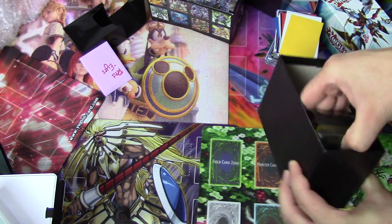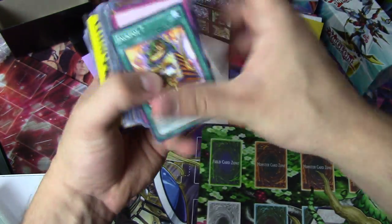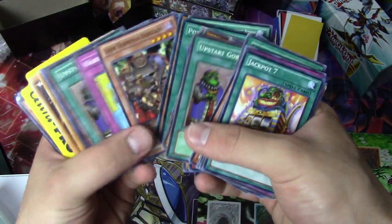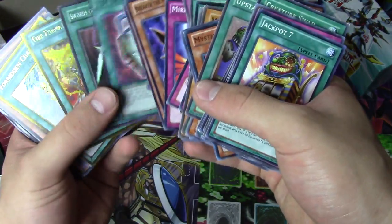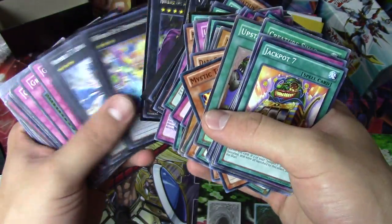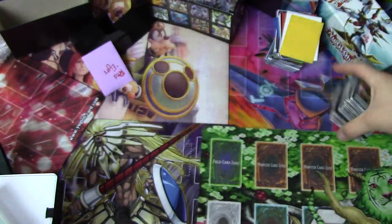And now we have this deck box. Upstart Goblin there I see, Pot of Duality, another Upstart Goblin, bunch of face-down cards. A Chalice in there, Bottomless, Mirror Force, and some staple cards for the balance. Another Chalice. Some extra deck stuff, bunch of trap cards.